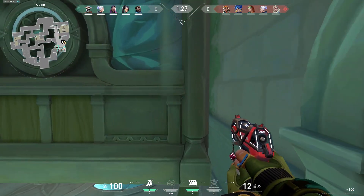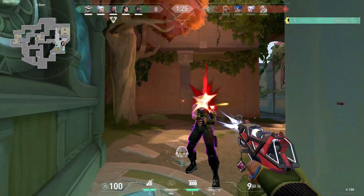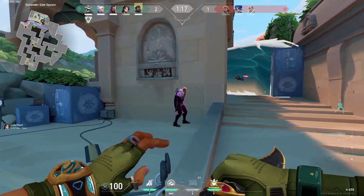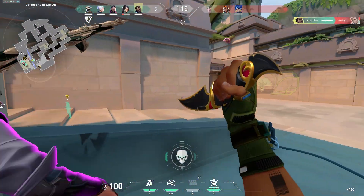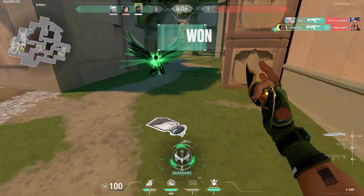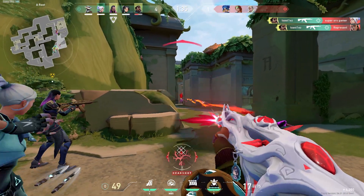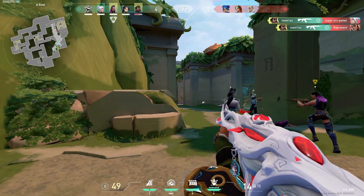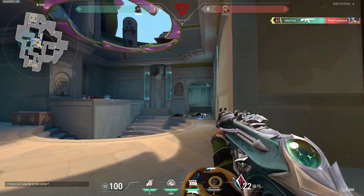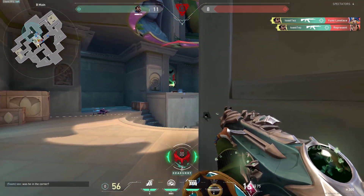And now a nice change of scenery — onto Lotus. It's time to make the new map into our new stomping grounds. Harbor yearns for the knife kill, but not just any knife kill — he can only feel whole once he does it on Pearl. Just your average Jett on our way to give you a free kill, and a free round at that. After ignoring our ult which tells us exactly where the enemy is, we can still kill them due to an overwhelming difference in skill.